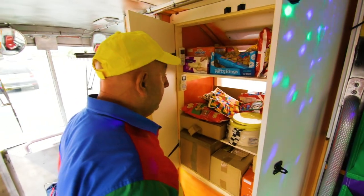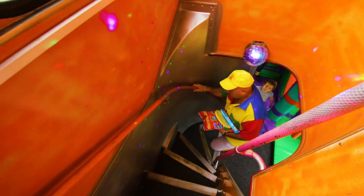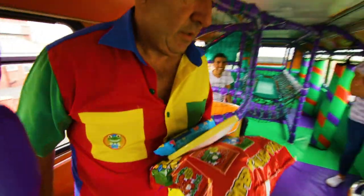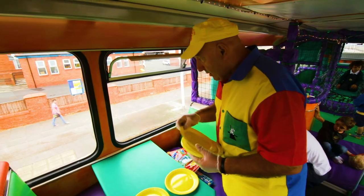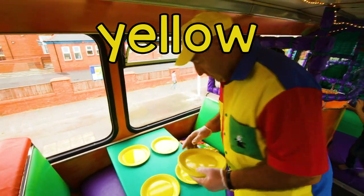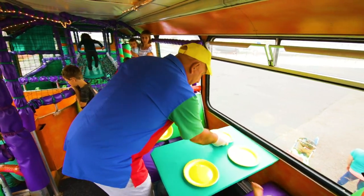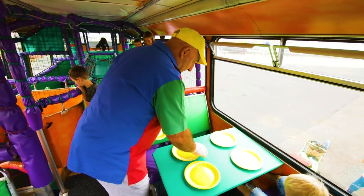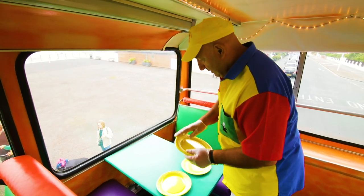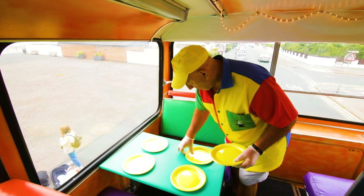After running round the place, the table is very hungry, so it's time for some party food. These tables upstairs are just right for enjoying some sandwiches. Paul places yellow paper plates on the table — one, two, three, four yellow paper plates.